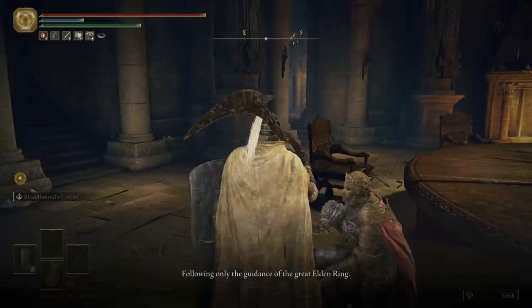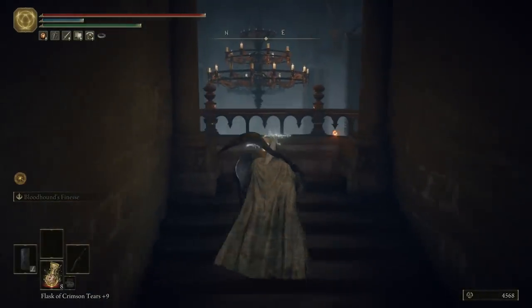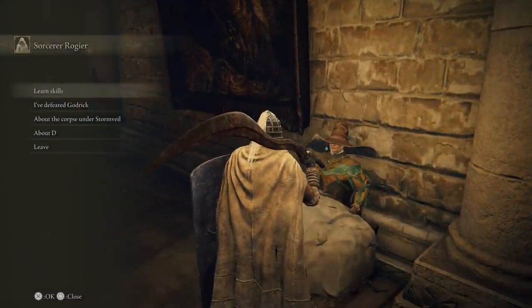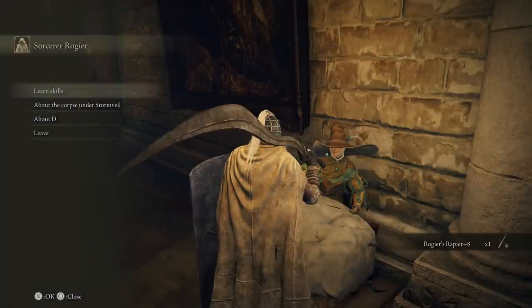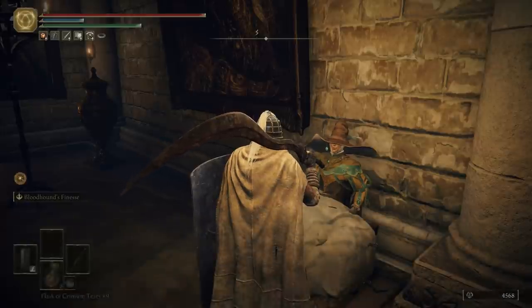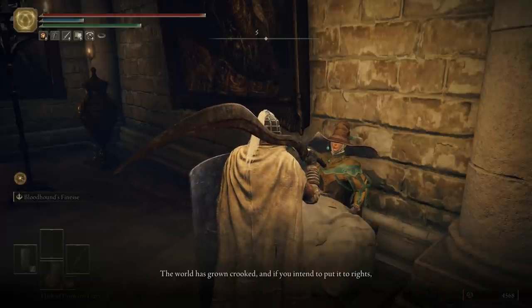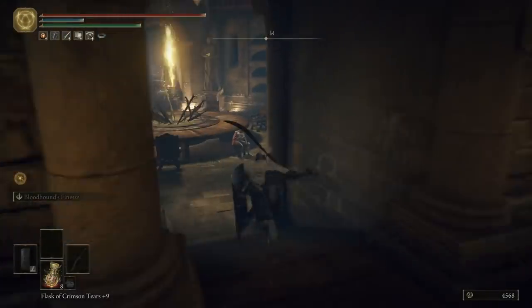We have D over here - we can talk to him and eventually bring up the sorcerer guy. But we're going to kill D soon. Up on the balcony is the sorcerer guy I talked about so much last episode. We go in, bring up that we beat the boss, and he gives us a weapon - pretty good, I like it a lot. We can also ask about D; turns out D has a brother, which is its own little side quest. We can also ask about the bloodstain - it's mostly lore, no special item reward.